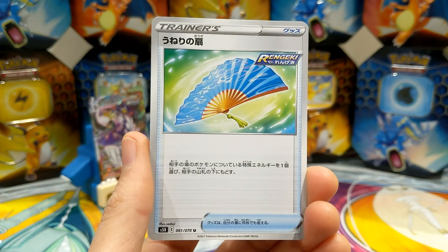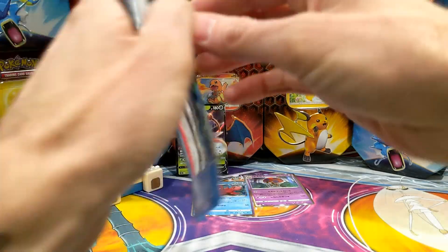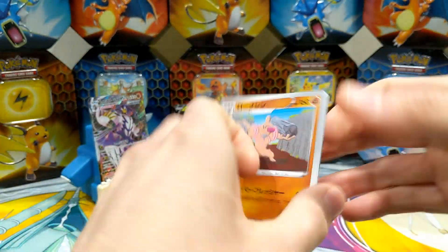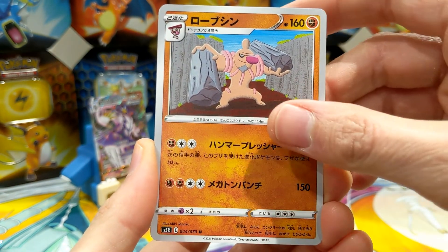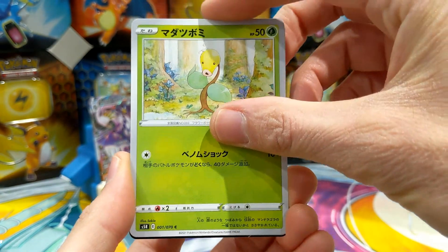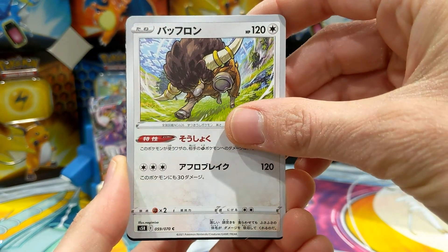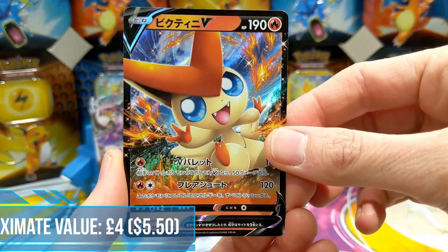Mr. Mime fan. Oh look at that — that's a Conkeldurr I think. Bellsprout. Cubone. Buffalo fan — a Victini! A Victini V! We pulled a VMAX out of a box break on Libby's channel, which I'll link in the description below. There's the V version — the VMAX is pretty cool. It looks like a chonky Pikachu. It does look a bit chonky!